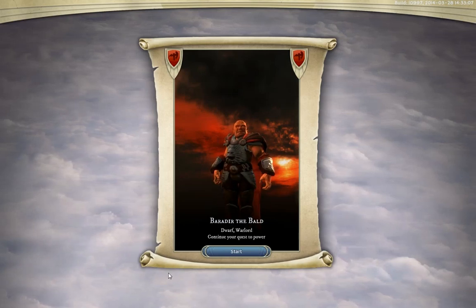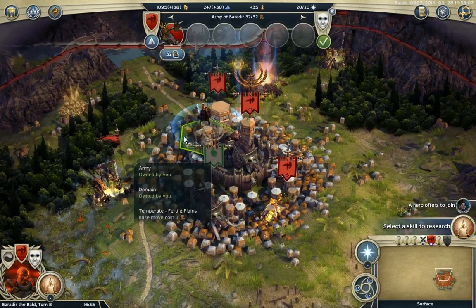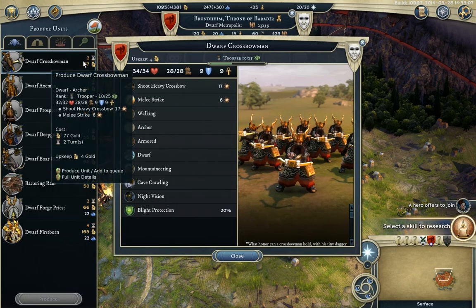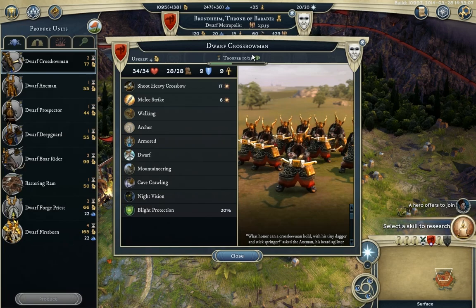Hello, Age of Wonderites! Welcome to the Dwarf Edition of this How to Play series. In this video, we're going through all the Dwarf units. We'll start off on the Dwarf Ranged Unit, the Tier 1 Ranged Unit. At the cost of 77 Gold and 4 Upkeep, it is the Dwarf Crossbow Unit.